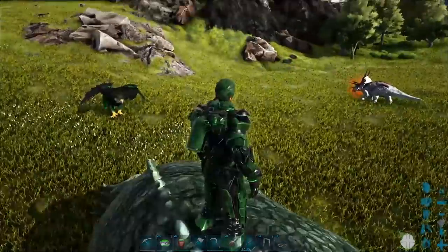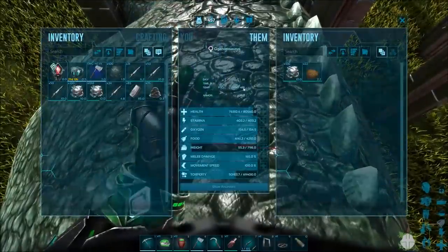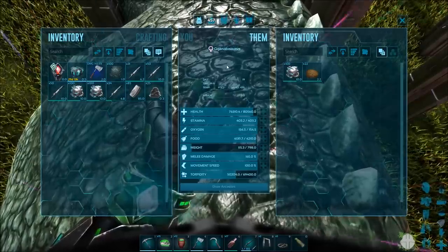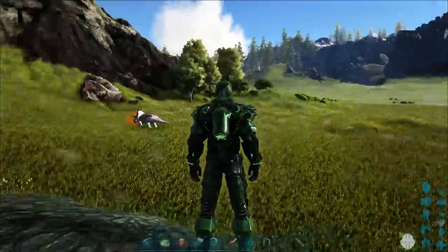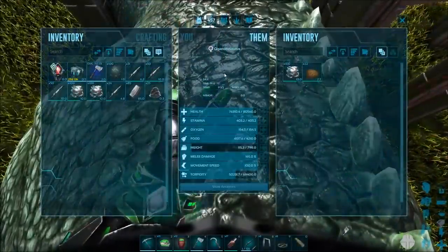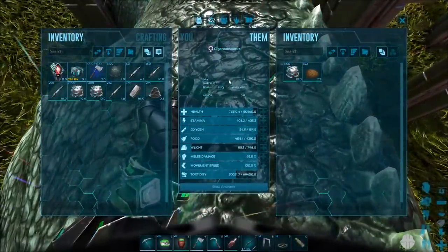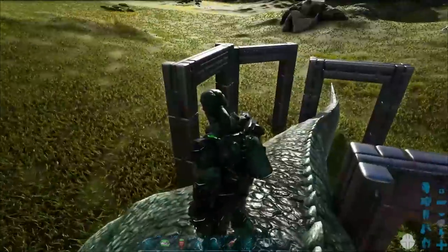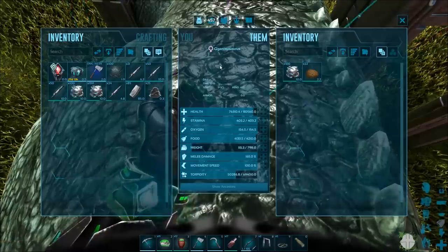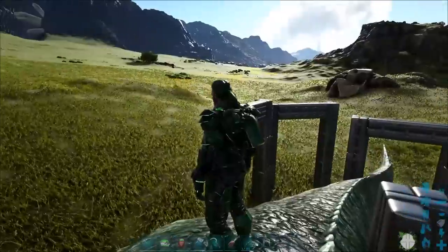When taming these guys, you definitely want to keep an eye on the fact that their torpor is going up. There's math involved here — you need to make sure that however much narcotics or biotoxin you put on these guys, it's going to last the entire taming process. Because if it doesn't and it starts going down, you will only have a little bit of time to react before this thing gets up and eats you.